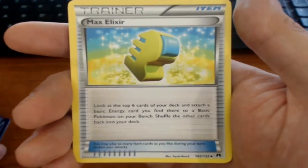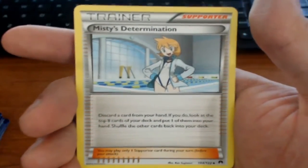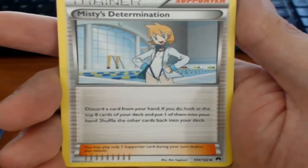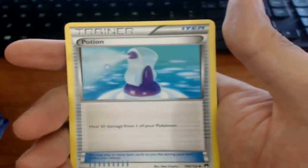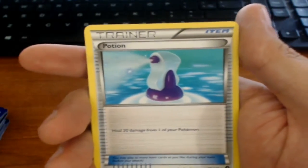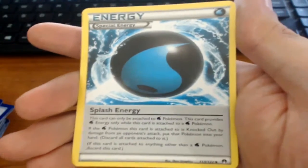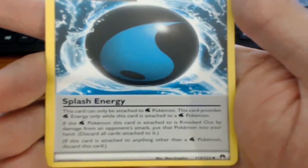Max Elixir: look at the top six cards of your deck and attach a basic energy you find there to a basic Pokémon on your bench, shuffle the others back. Misty's Determination — a supporter I'm glad I got: discard a card from your hand, then look at the top eight cards of your deck and put one into your hand without showing your opponent. It helped me get an Arcanine in one of my first two matches. Got Potion, Potion, Potion — the guy near me got three Max Potions. Professor Sycamore. And Splash Energy, which returns a knocked-out water Pokémon to your hand when discarding all attached cards.